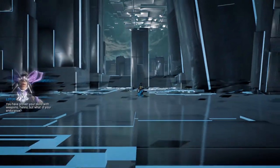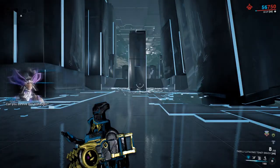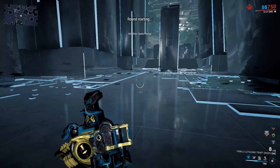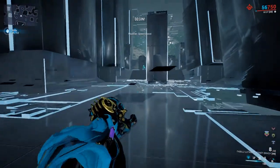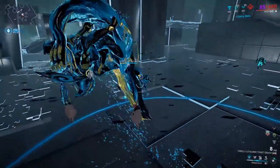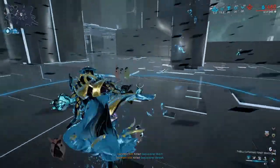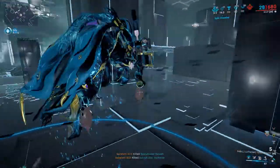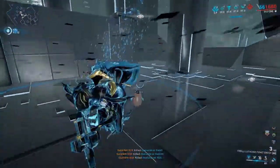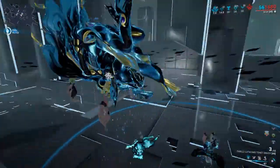The test starts: 'You have proven your skills with weapons, but what of your Endurance? Survive this onslaught!' The modifier for round one is speed boost. Every round is going to have its own modifier. I'm going to get up to the top here so I can get to the enemies that come to me faster. Wisp's passive is really nice because you can be invisible while in the air, making it a lot harder for them to shoot you, although some of them seem to know where you are anyway.